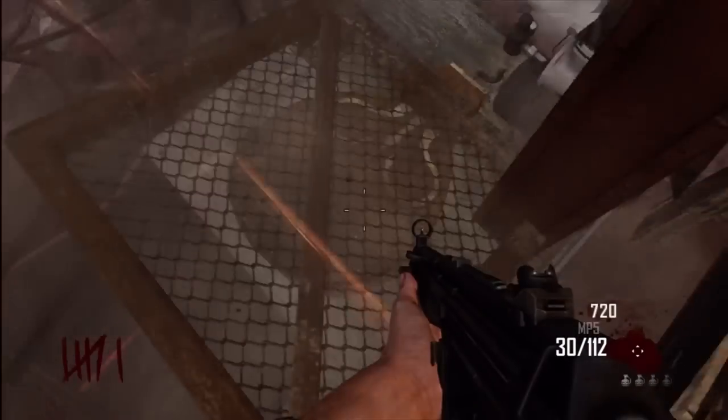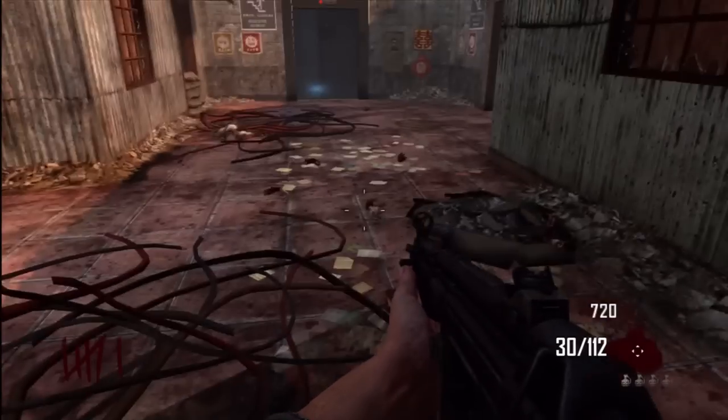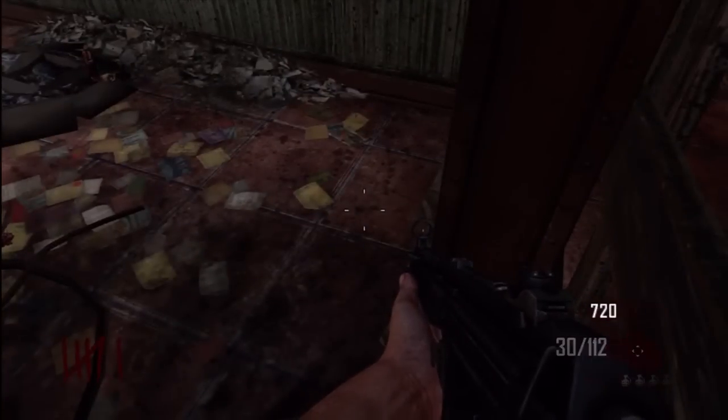All you want to do is walk into the trample steam exactly like I did, and if you do it correctly it should flick you into this corner. From here you are invincible — all the zombies will pile up in front of you.